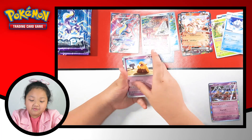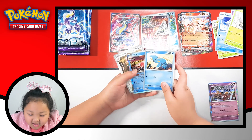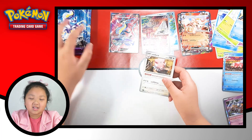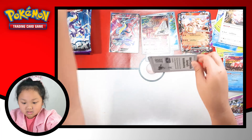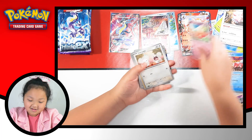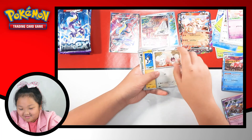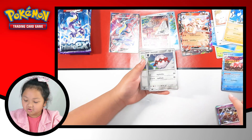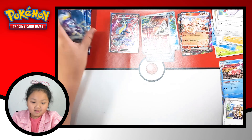So first we got Drowsy, and then we got Tarantula, and then we got Cool Shrimp, and then hello Slowbro. What's that? Magnemite. Fortress and Ghostbombu. And Arvin. Welcome Arvin.